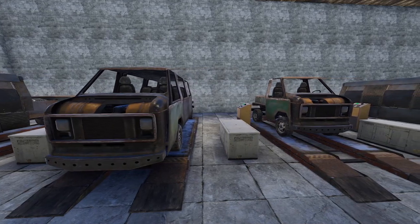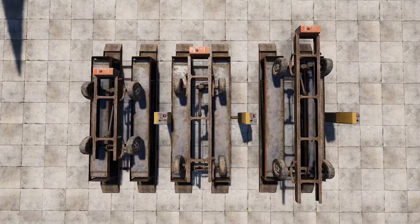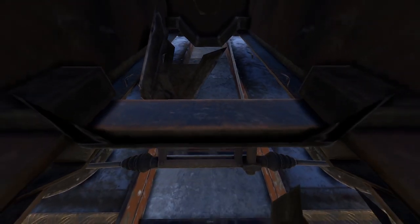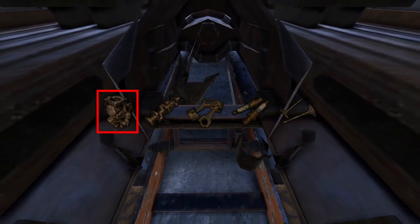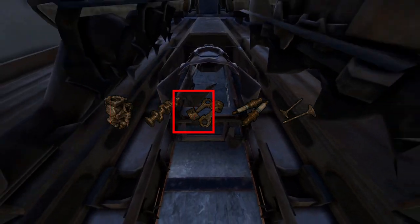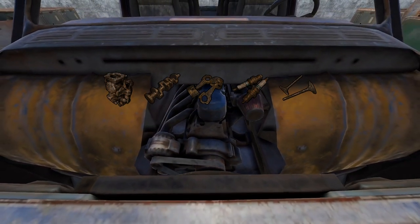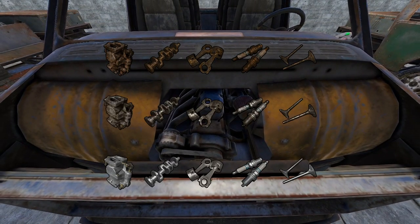Firstly, let's look at what parts are involved in all of this. So for starters, we've got the frame. There's two, three, and four slot frames. Then we've got the engine parts, which have five components: the carburetor, crankshaft, pistons, spark plugs, and valves. There's also three different tiers of quality - low, medium, and high.